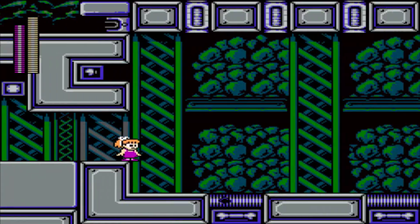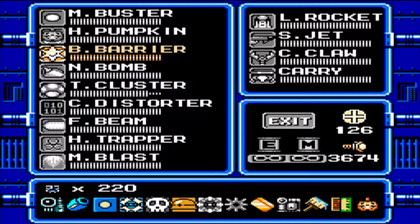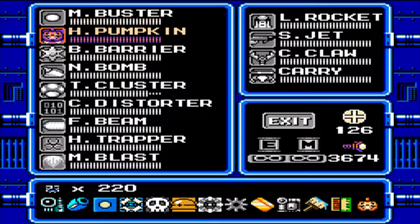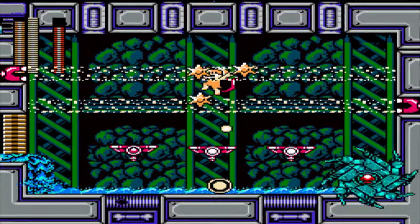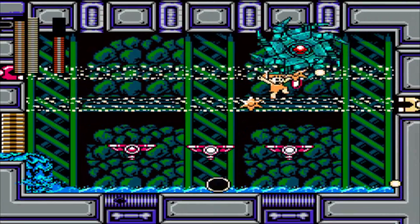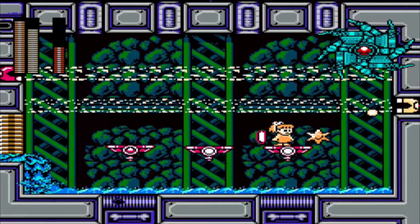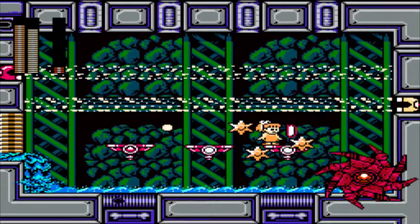For this next one, you actually want to switch over and use the B Barrier — after you open these up, of course. Because you can actually use it multiple times, which leaves you open considerably less.